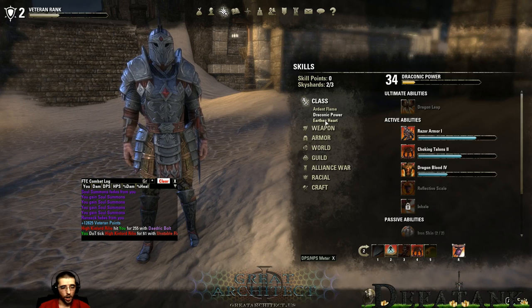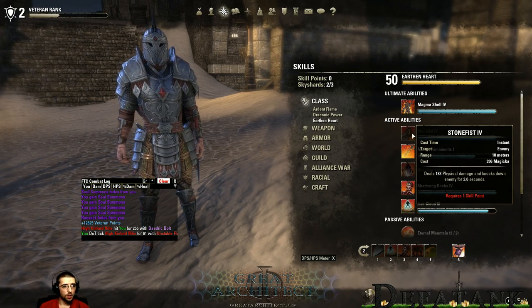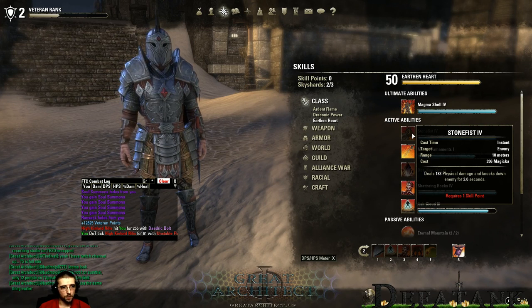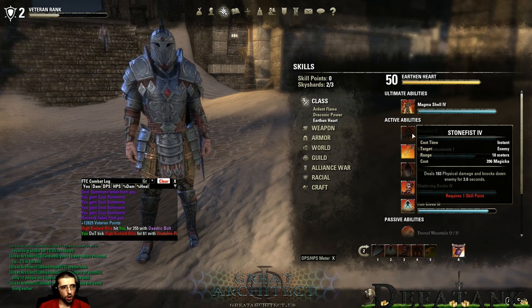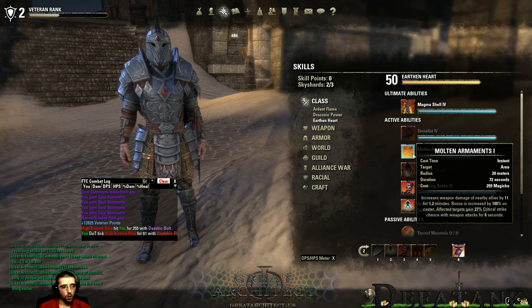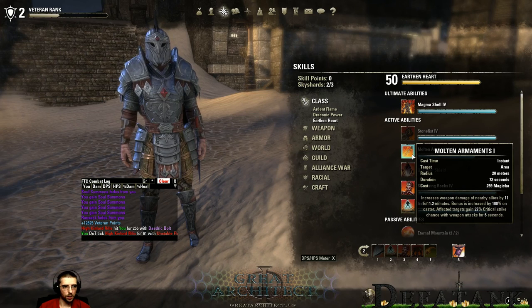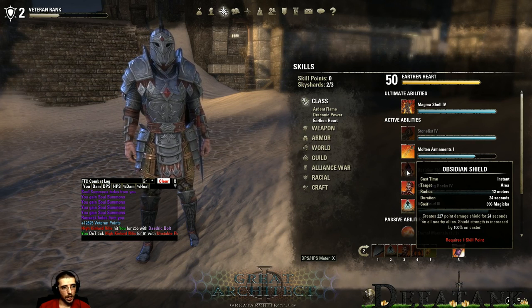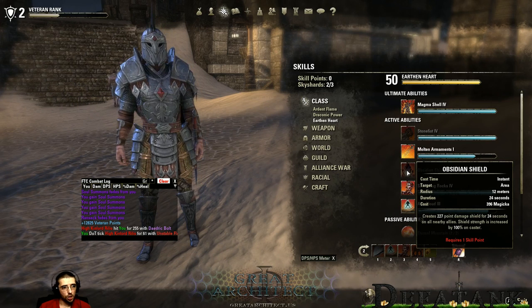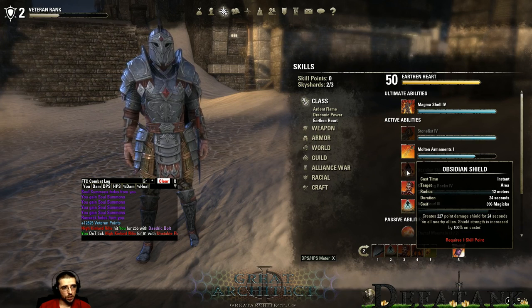Now into the Earthen Heart line for the Dragon Knight. Stone Fist deals damage and knocks down an enemy — morphs give increased range or gain armor after casting. Molten Weapons increases weapon damage of nearby allies, with the bonus increased by 100% on yourself — effectively doubling your own damage. Morphs: light and heavy attacks add fire damage, or add crit strike chance. Obsidian Shield creates a damage shield on all nearby allies, with shield strength increased 100% on the caster. Morphs: absorbs more damage or deals damage when the effect ends.